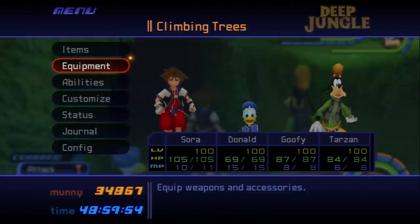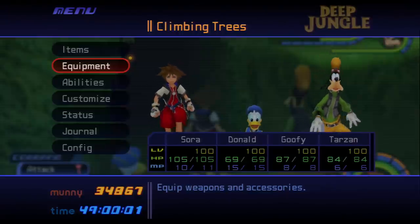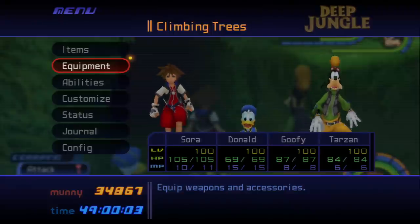First thing we're starting with is Serenity Power. Serenity Power is found in the Deep Jungle world at the Treehouse. You have to kill a special enemy called the Pink Agracius, and I will show you guys how to kill that special enemy.